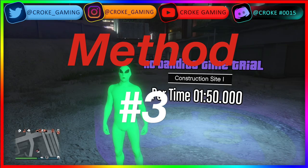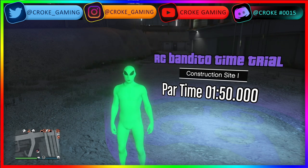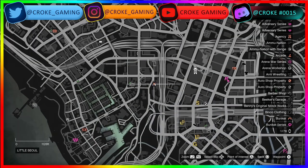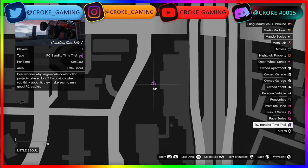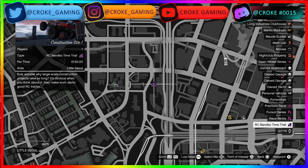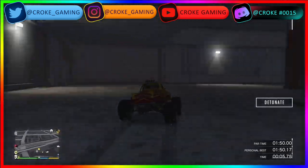Onto the next method: the RC Bandito Time Trial. We're going to do all the time trials in the top three right here — it's Construction Site One. You're going to have to beat it in 1 minute and 50 seconds or less. Don't crash, drive fast, and you'll do just fine. Right over here is a purple remote control icon and you guys can make an easy $101K. You can only do it once per week — remember that.